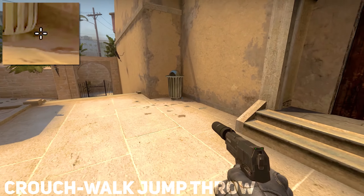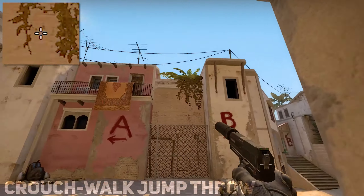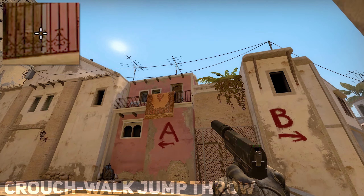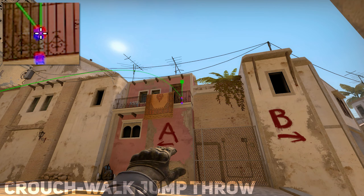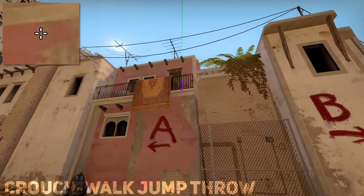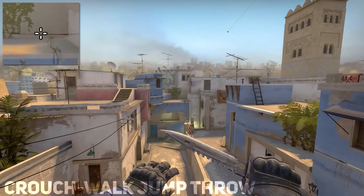Moving on to window smoke — this one is a little difficult. You want to crouch behind the dumpster. While you're crouched, aim at the first dot and crouch walk up until you hit the second dot that I shot, then jump throw. You want to hold crouch the entire time.